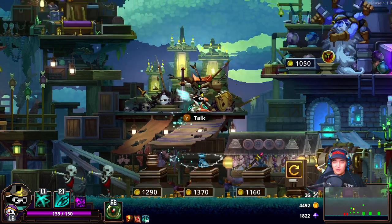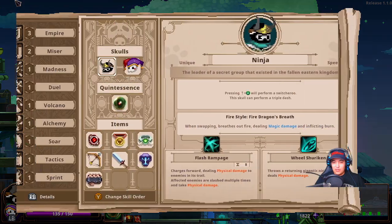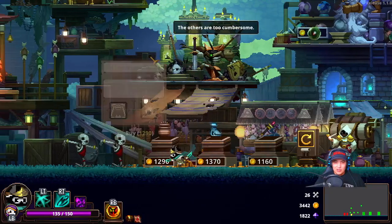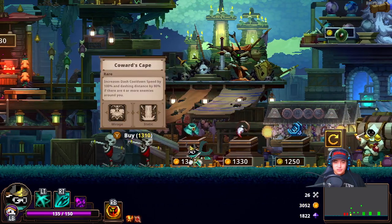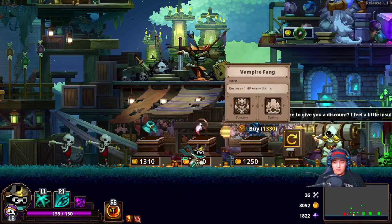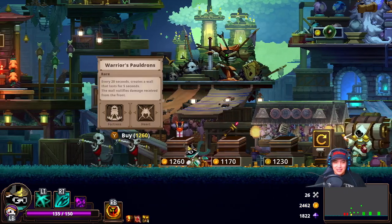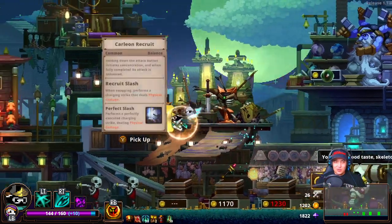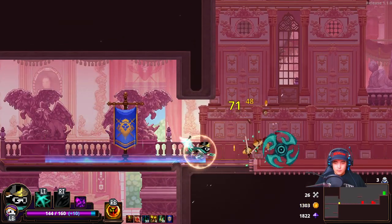Ancient Incense partner — we don't have a quintessence that's worthy at the moment. The arsenal of the weapon master charges forward dealing physical damage, increased by 55% and 40%, so we will buy this. We can't sell anything unfortunately. Reroll's not that expensive so we'll go for a reroll. Coward's Cave increases dash cooldown speed by 100% and dashing distance by 80% if there are four or more enemies around you. Restores 1 HP for every 3 kills. Let's reroll again — every 20 seconds creates a wall. We'll take this.